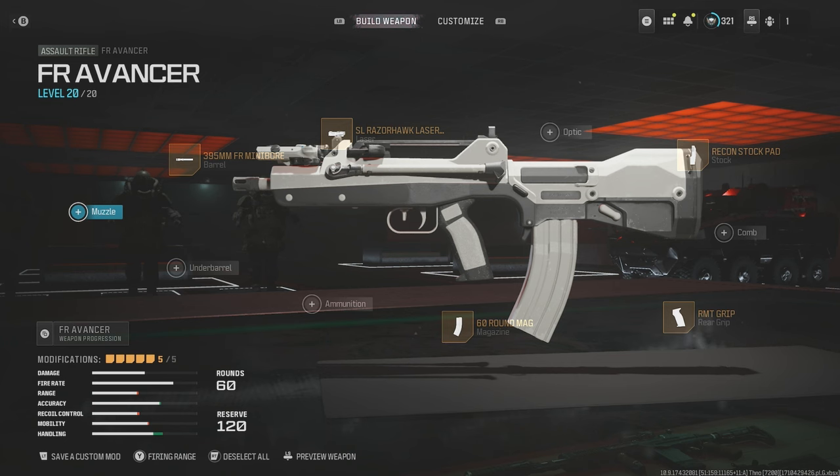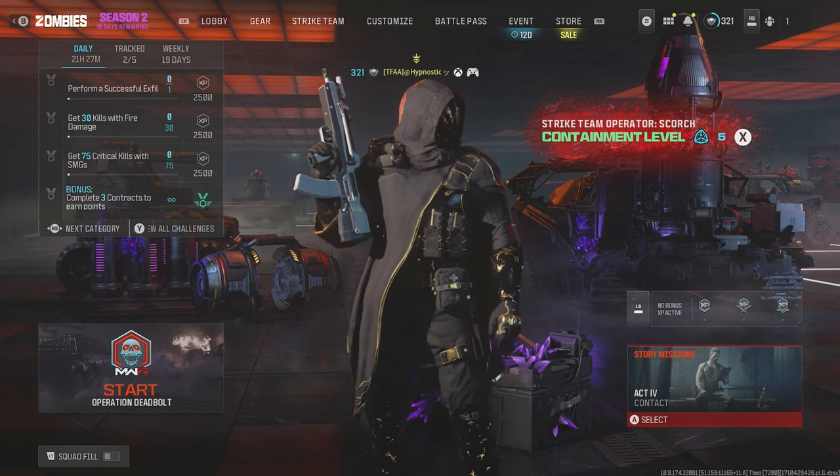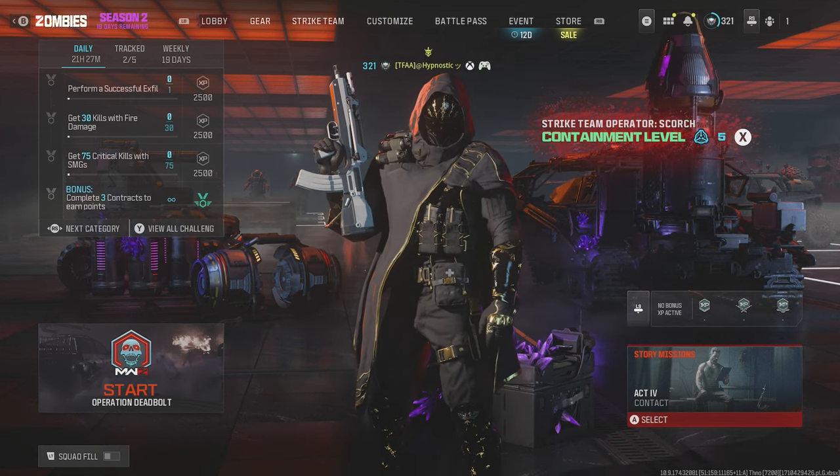So the build I'm using for the FR Ancer is as follows. We're using the RMT rear grip for increased sprint to fire speed and ADS speed. The recon stock pad for increased ADS speed and sprint speed. The SL Razerhawk laser sight for a huge boost to sprint to fire speed and ADS speed. The 395mm FR mini bore barrel for increased ADS speed as well. And last but not least, we're using the 60 round mag. Thank you again to Durham Chief UK for the suggestion — if you have any other suggestions for weapons you'd like to see me check out, drop a comment below.